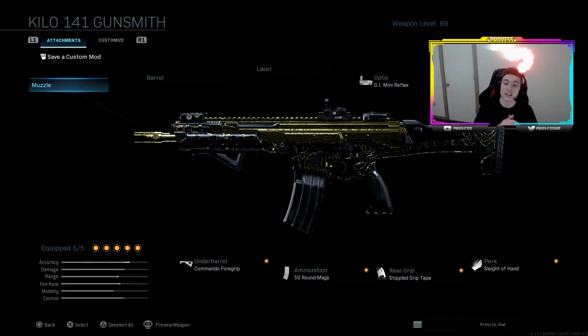Let's get into this setup — bringing you guys another Kilo 141 setup today. You guys really seem to enjoy these videos, they get most of my views. Here's another setup: the Commando Foregrip, 50 round mag, Stippled Grip Tape, Sleight of Hand, and the G.I. Mini Reflex. It's a very simple setup — nothing helping your damage — but this thing still slays, you guys will see.